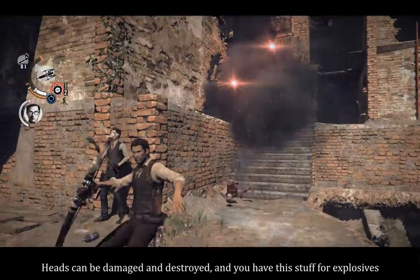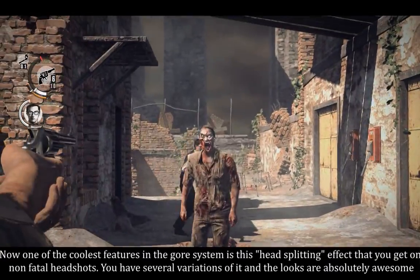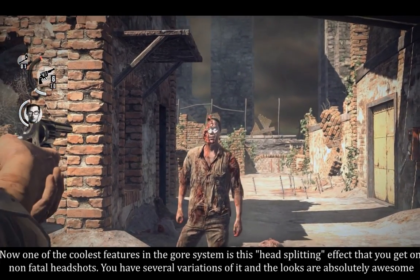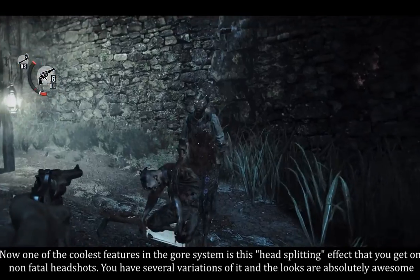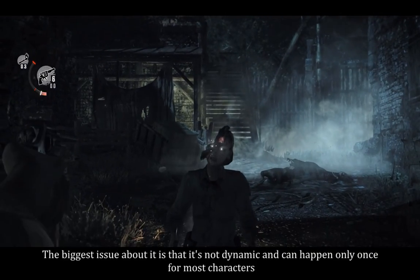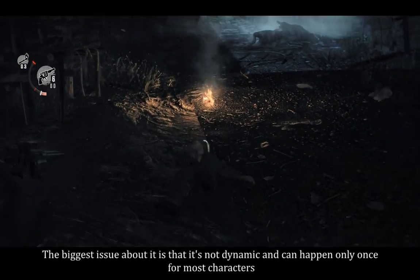Heads can be damaged and destroyed, and you have this stuff for explosives. One of the coolest features in the gore system is this head-splitting effect that you get on non-fatal headshots. You have several variations of it and the looks are absolutely awesome. The biggest issue is that it's not dynamic and can happen only once for most characters.